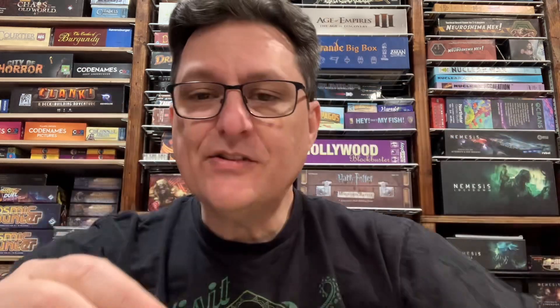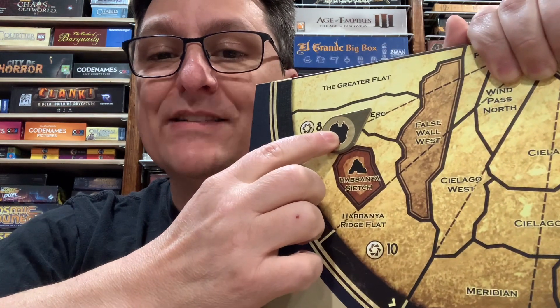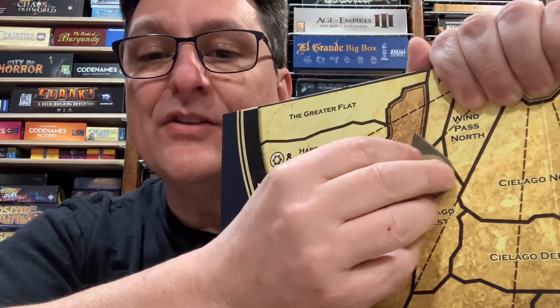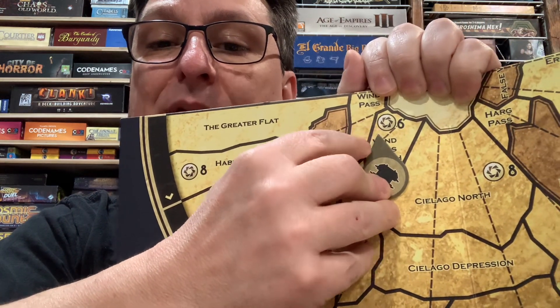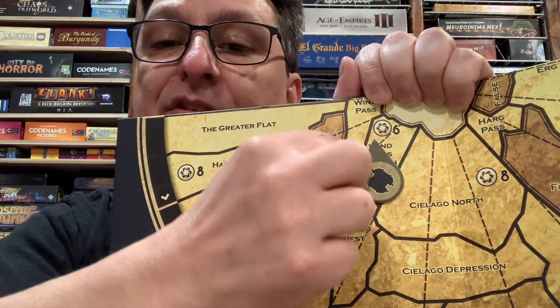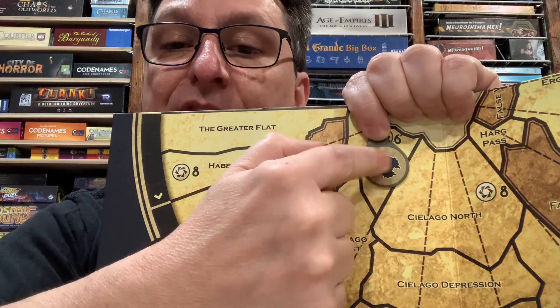I want to make sure that people understand how the hidden mobile stronghold is supposed to work and all the different nuances associated with it. Let's start with just the shape of this token. You'll notice that it has a pointy end, and this is to help players understand what territory the hidden mobile stronghold is in. You use the pointy part to say we are located right there in that sector of that territory, because sometimes you can't fit the actual token, but we want to know I'm right there — in the sector of this tiny territory where the spice blow is. That way it's clear to everybody where you are located, and you put your forces in the stronghold part of it.